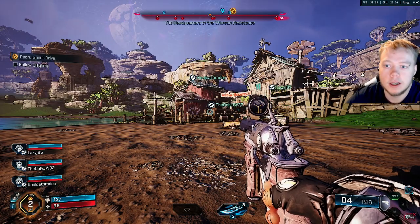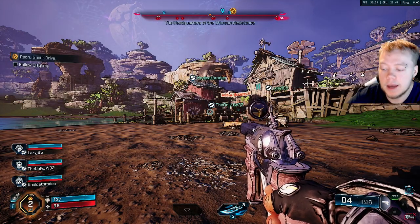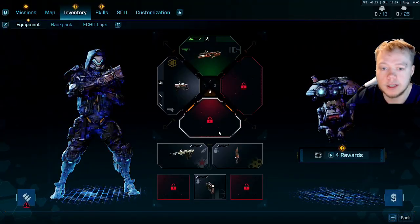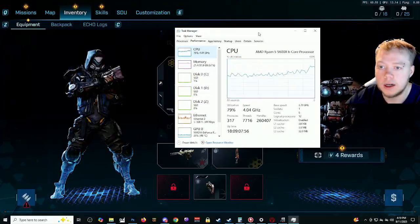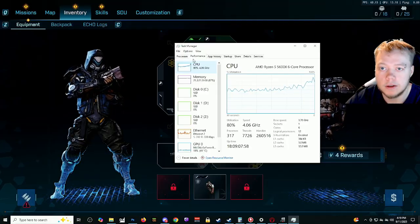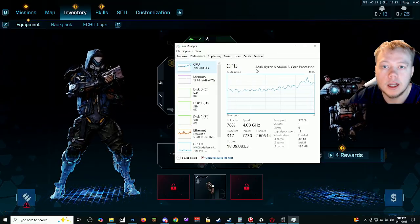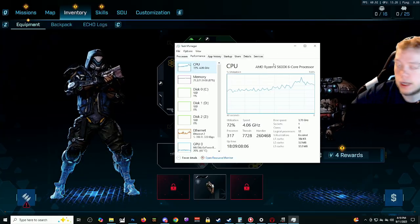We're just going to go over a quick fix. First thing you're going to want to do is know if your computer is either AMD or Intel. You can do that by right-clicking your taskbar on the bottom of your computer and pulling up your Task Manager. Go to Performance, and under Performance you'll have CPU. Click on CPU and it'll either say AMD or Intel right there.